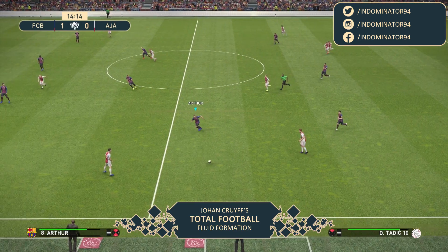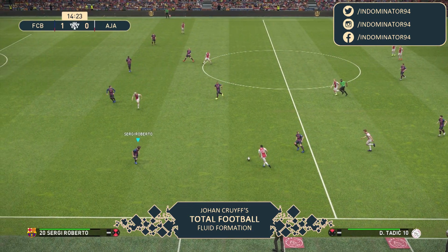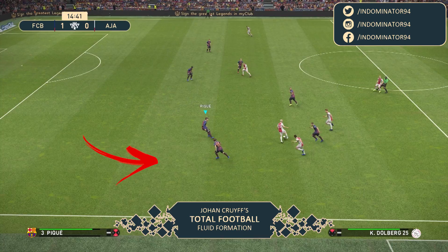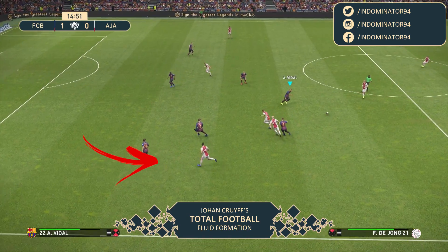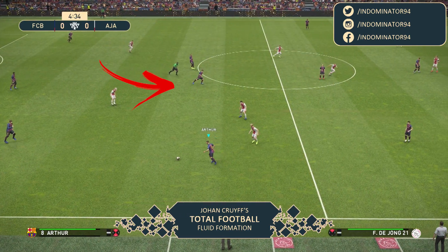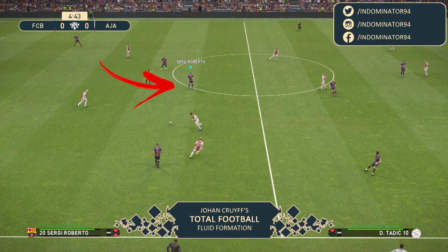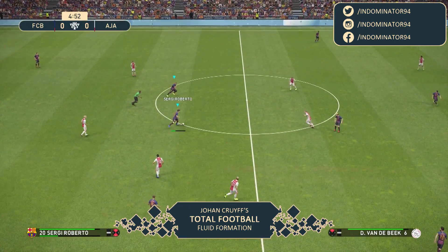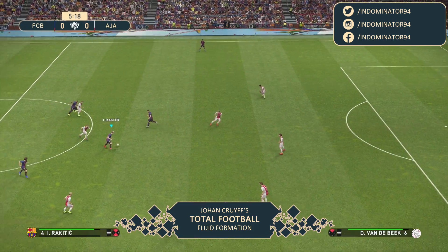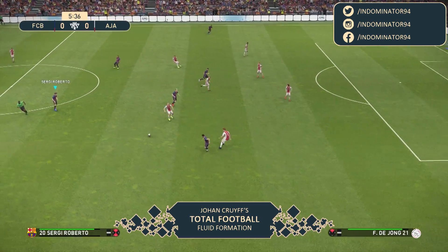Now I want to show you a few examples of the advantages in defending and attacking. Starting off in defending — as you can see, Sergio Roberto is defending as a right back, where he belongs. And when looking at the attack, you can see that he positions himself as a defensive midfielder, also known as the sixth position in Dutch terms. This makes it so much easier to build up from the back, as you have an extra midfielder to create more passing possibilities.